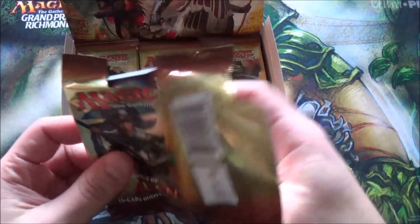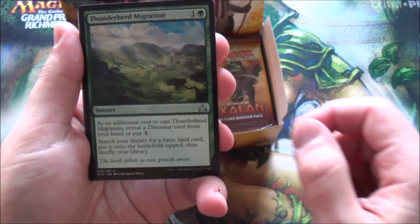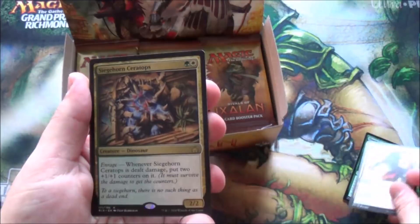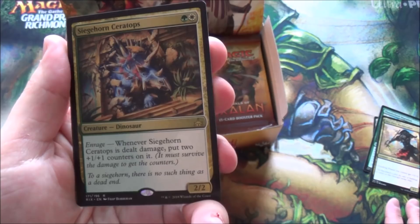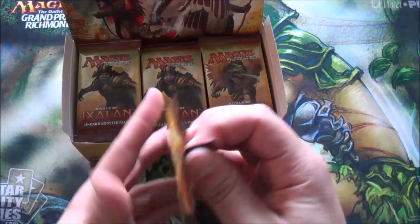We got imperial ceratops, thunder herd migration, dire fleet neckbreaker - this card is damn good in limited, it killed me so many times. We got siege horn ceratops - the lesnia dinosaur, whenever it deals damage put two plus one counters on it. And our foil is a sailor of means - gives you a treasure token. Trying to go quick because the light's dying and I really want to film this all.